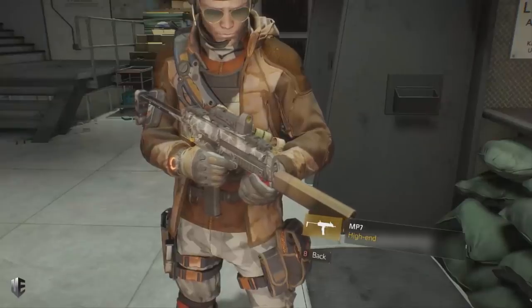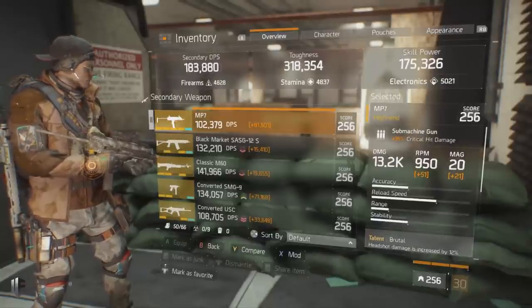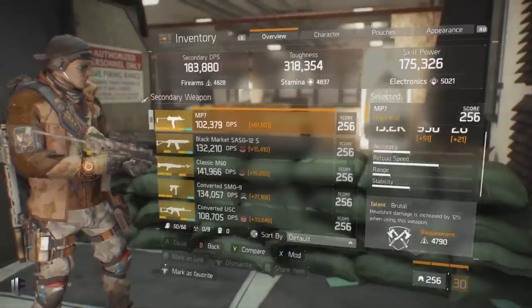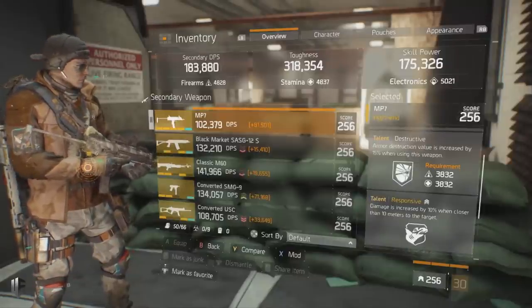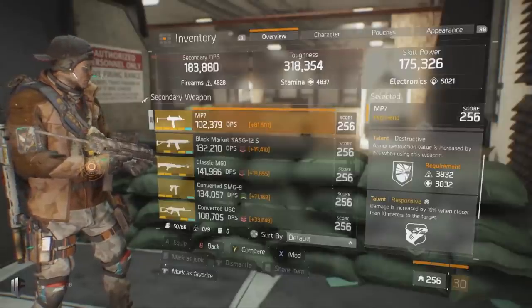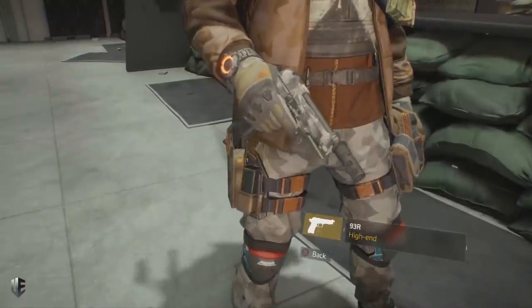My secondary is an MP7 — not critical to the build at all, you can run anything you want here. I opted for something with very high RPM and 35% critical hit damage. The base damage is low but Brutal, Destructive, and Responsive are fantastic talents. I'll use this for burst damage situations where I don't have my shield and want relevant gun DPS. You can swap this out for a shotgun or sniper rifle — completely user preference.